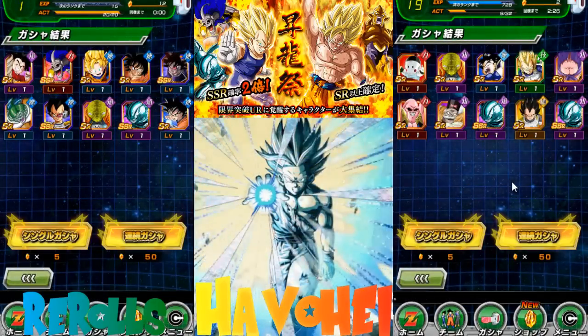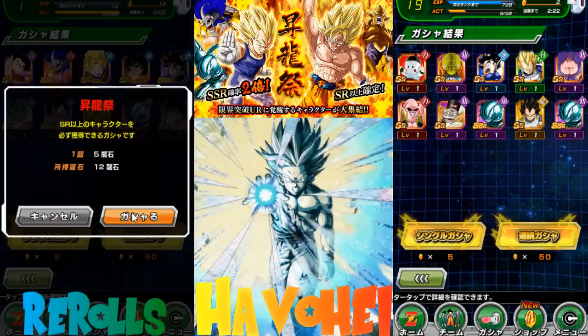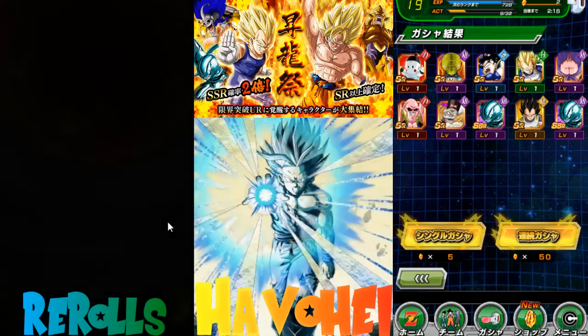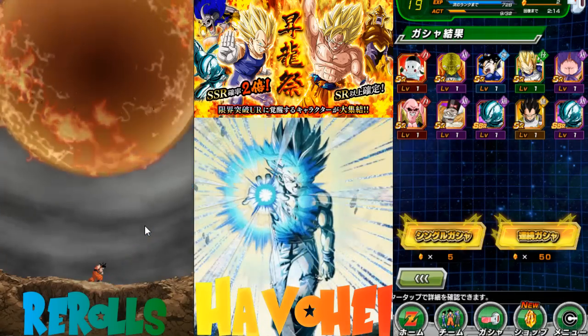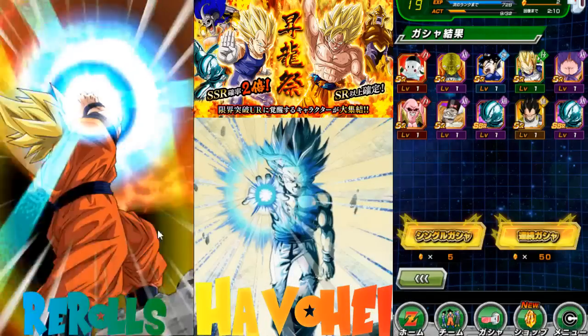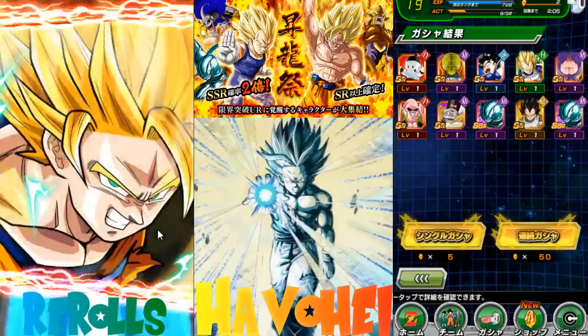Hopefully you guys enjoyed this video. I didn't get LR Gohan on the re-roll account, but I've got a couple more pulls here. LR Gohan — I didn't get the Int Turlis I was looking for, but I'm happy with the cards I got. Who knew I would be happy with Int Vegito and Metal Cooler?